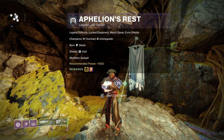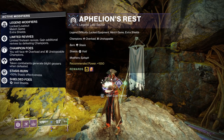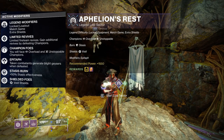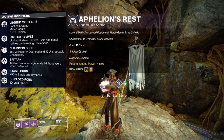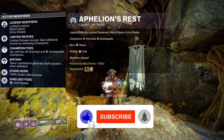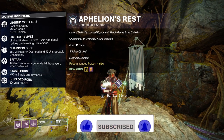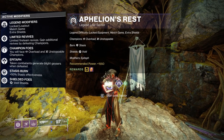To do this we must first know the modifiers. This is a Taken Lost Sector meaning we have Overload Hobgoblins and Unstoppable Phalanxes. The modifier is Epitaph, meaning Taken Combatants will spawn Blight Geysers at their feet when defeated. This Lost Sector is unique in that it is the only one to date with Stasis Burn, so Stasis Damage both dealt and received will be increased by 50%. We also have Void Shields to deal with.